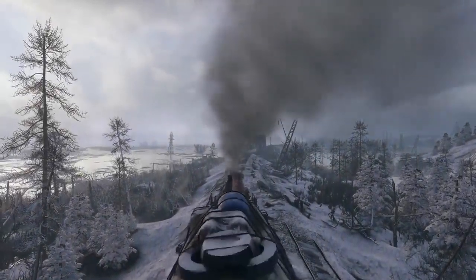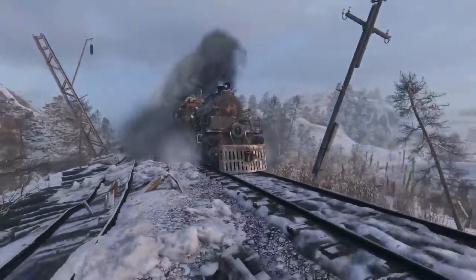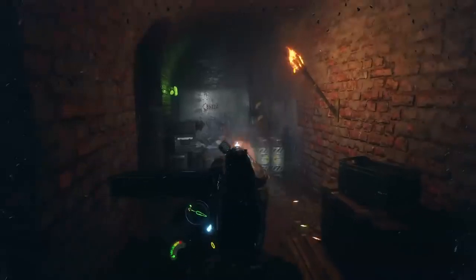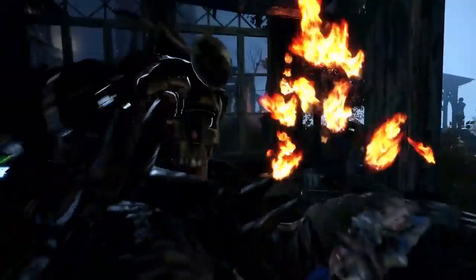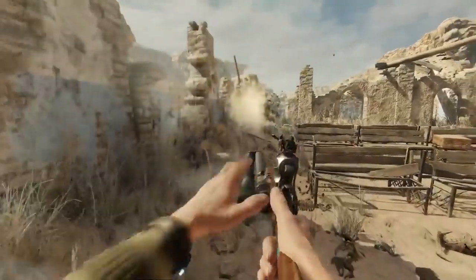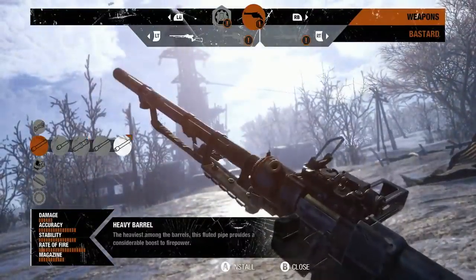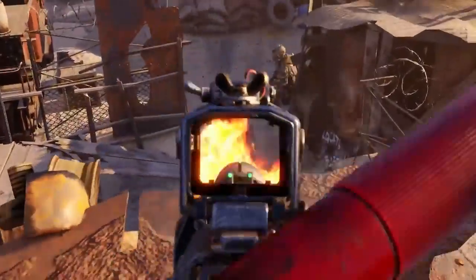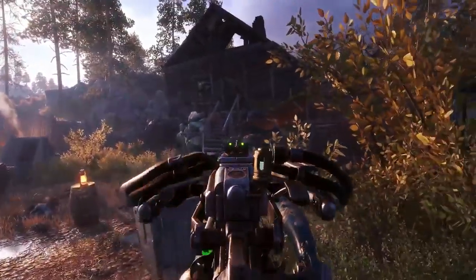In Metro Exodus, your mission is to lead a group of survivors across post-apocalypse Russia searching for a new home. With danger waiting at every turn, your arsenal of weapons needs to be as varied as the stops on your journey. In this video, we break down the tools at your disposal. Using a new customization system, you can evolve your arsenal in the field, effectively adapting to any situation. Whether as a silent assassin, close-range heavy hitter or anything in between, there's a multitude of options available to suit your preferred style of play.